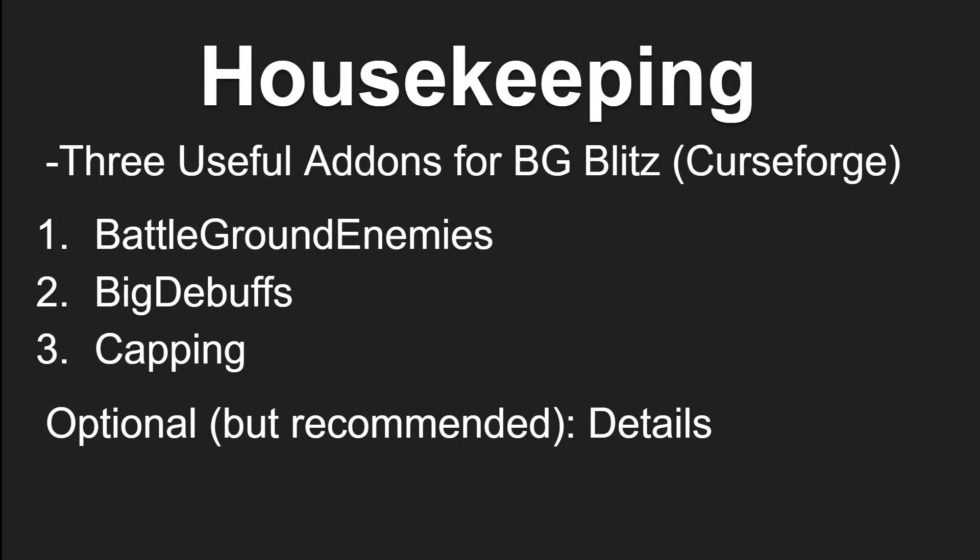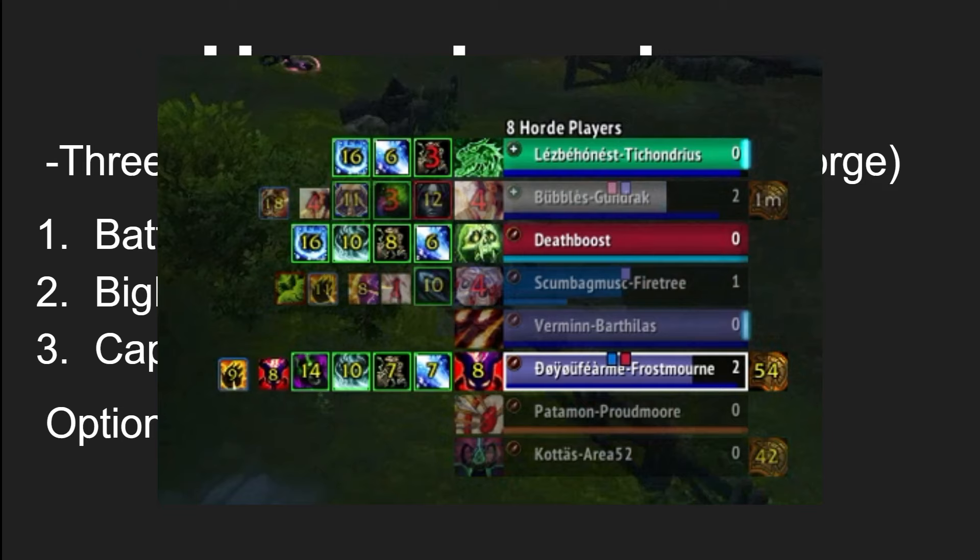For some general housekeeping before we get right into the tactics: there are 3 useful add-ons that I personally like to run when it comes to playing Battleground Blitz. You can get these add-ons off of Curseforge. The 3 that I use are Battleground Enemies, Big Debuffs, and Capping. Battleground Enemies will give you a list of every single enemy, whatever specialization they are, all of their PvP trinkets, and will even track their diminishing returns for the whole enemy team.